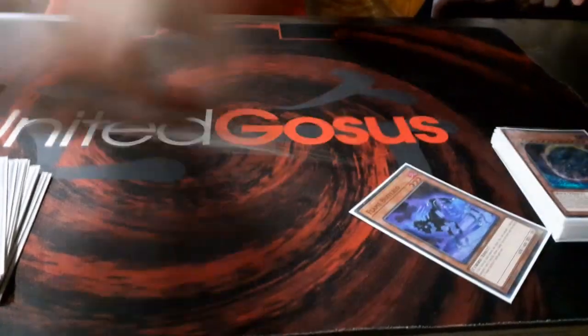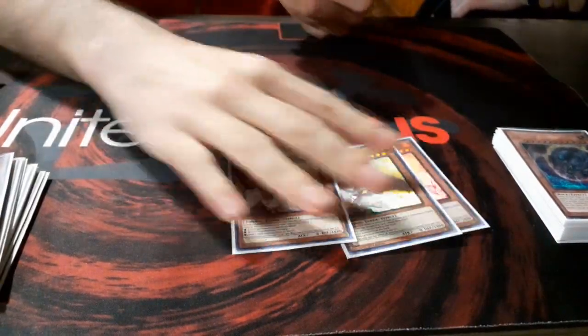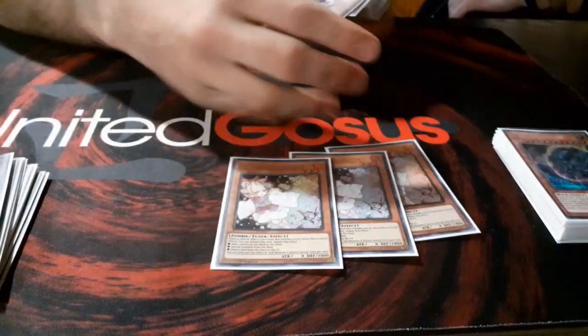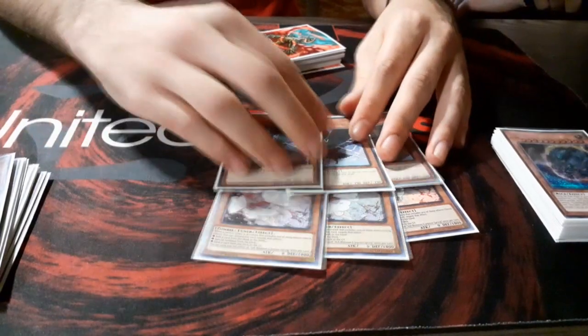For hand traps, I am playing 3 Ash Blossom. I was playing it at 2, but in Salamangreat this is one of the best hand traps. Also, 3 Ghost Crow, which hits all the decks in the meta right now.